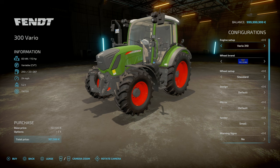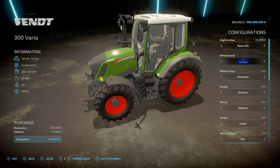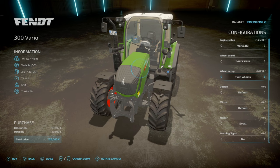For your Vario 310 engine, that's your 113 horsepower. The 311 is your 123 horsepower engine. Vario 312 is 133. And lastly, your Vario 313 — that's your maximum at 142 horsepower. Wheel brands are very typical. You've got wides, wides with weights, narrows, trailer boards, and twins. Typical tire configuration — all your tire manufacturers as well.